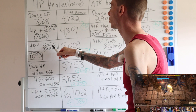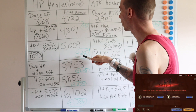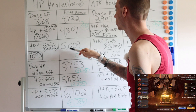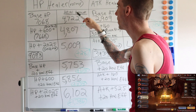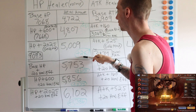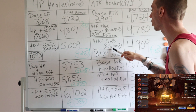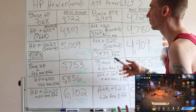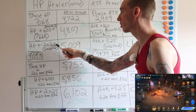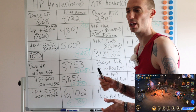Moving along, with HP plus 2025 — a gold maxed out piece of gear — we get 5009 healing, an extra 287. The numbers in green show each value subtracted from the base heal amount for comparison. For the attack side, the gold max piece only gave 525 attack. So a gold maximum flat stat gear piece increases HP by 2000 while a flat stat attack piece is only 525.